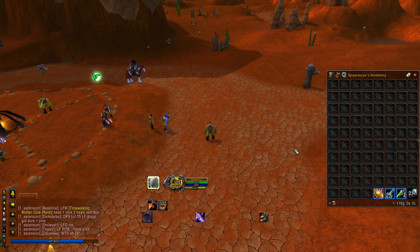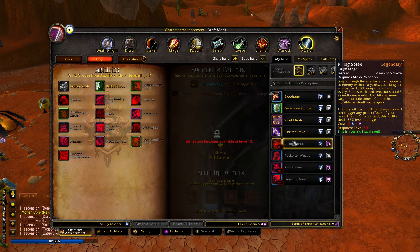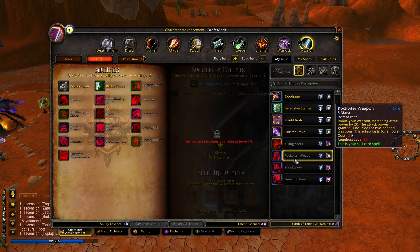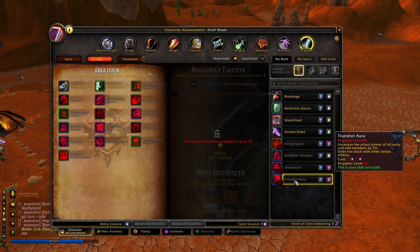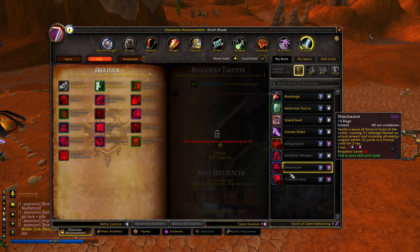I believe it's gonna work out pretty well in PvP. For skill cards and golden skill cards, I'm not very farmed with this type of cards. I want to try Killing Spree - it's gonna be pretty awesome, I've seen many people doing massive damage with it in arenas. Rockbiter Weapon for the attack power, Shockwave for the stun, Two-Shot Hour for filler, and five percent more attack power is definitely something we're looking for.